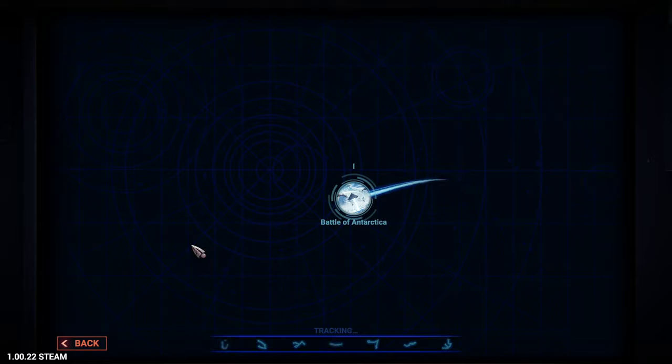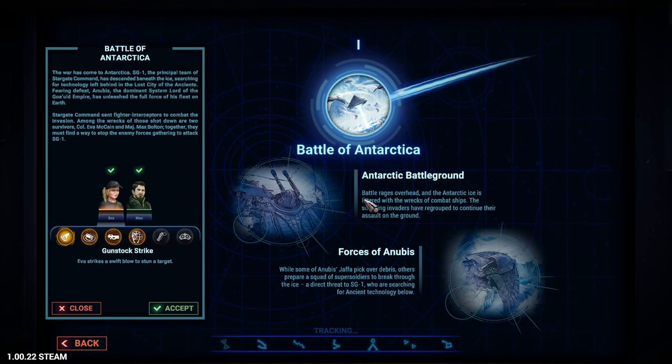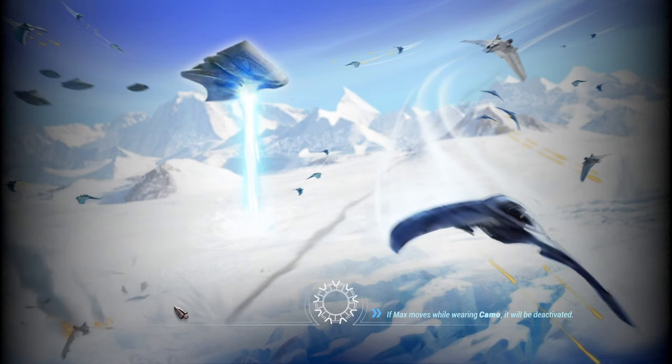The first mission is going to be the Battle of Antarctica. SG-1, the principal team of Stargate Command, has descended beneath the ice searching for technology left behind in the lost city of the ancients. Fearing defeat, Anubis — the dominant system lord of the Goa'uld Empire — has unleashed his fleet on Earth. Among the wrecks of fighters shot down are two survivors: Colonel Evo McCain and Major Max Bolton. Together they must find a way to stop the enemy forces gathering to attack SG-1. Let's go.